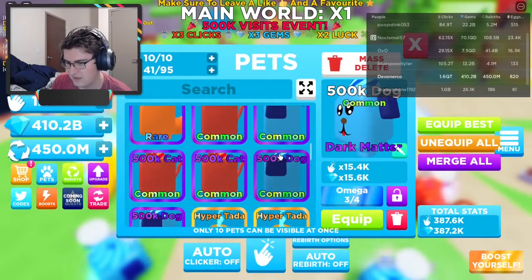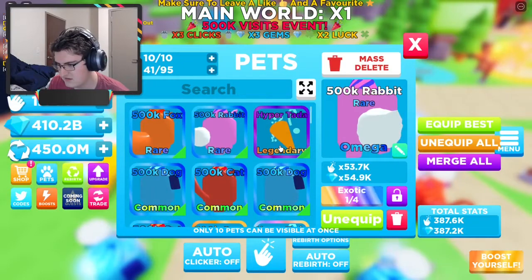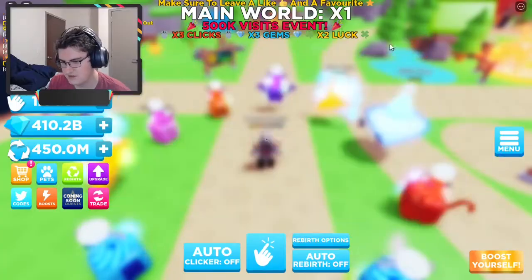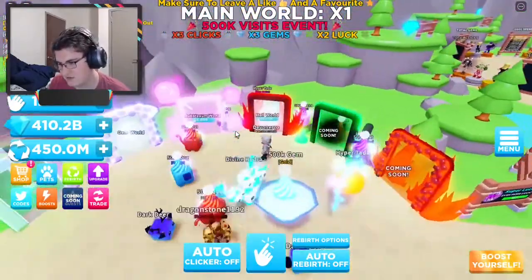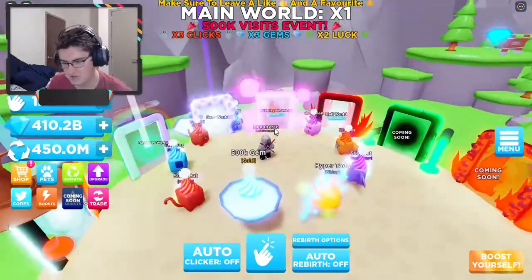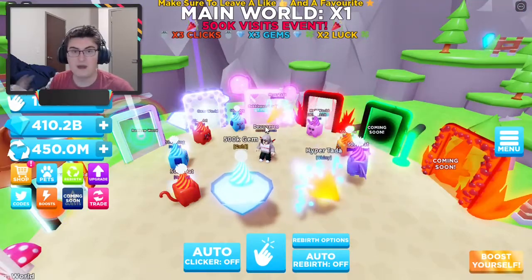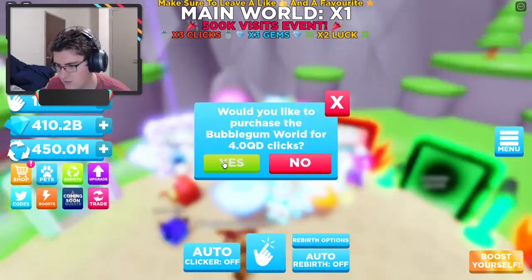I've got some pretty good stuff up here — some omegas, some dark matters, a mythic royal gem. But unfortunately these are no longer the best pets in the game because there are some new worlds. The other codes that are available will actually help with that because they give boosts on gold pets and a luck boost.